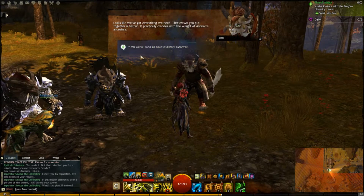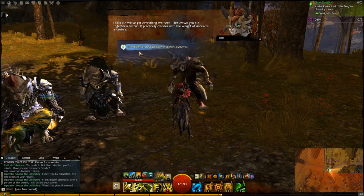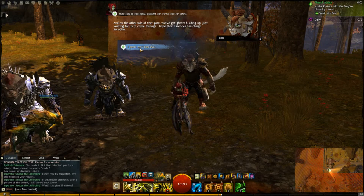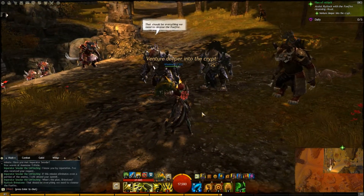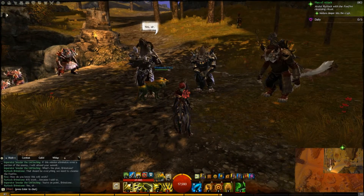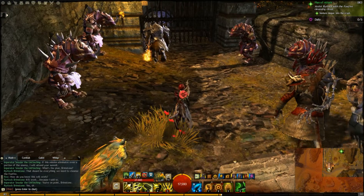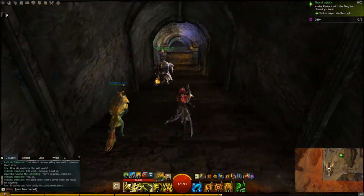Looks like we've got everything we need. That crown you put together is historic — practically crackles with the weight of Ascalon's ancestors. If this works, we'll go down in history ourselves. Do you think it will? Surely getting rid of the ghosts can't be this easy. Who said it was easy? Getting the crown was no stroll. Well, I just kind of warped around a little bit. The tomb is just ahead — that's where we'll test the Foefire cleansing. It's a place of power. I guess there's no turning back once we step through that arch. You prefer to go back to the Farrar, cub? No, sir! You have to be ready — this could go in any direction. There's no way of predicting what this ritual will do. I'm ready. Deal with whatever happens. For luck. You used to do that when you were a cub. Let's get this over with.